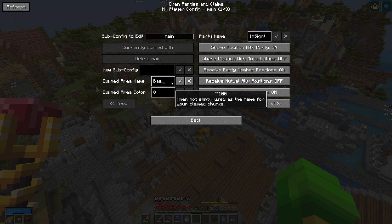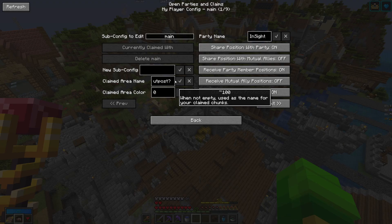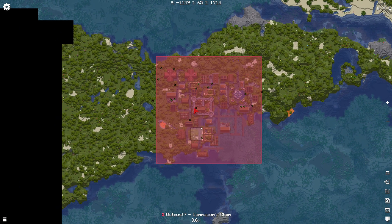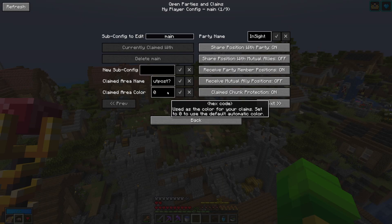If you want to change the name you can click the button here, and then if you go back you can see on the minimap that these chunks are now named 'Outposts' with my name, because I have claimed this area. You can also change your color — just input any hex code. If you go onto the internet and search for a hex code creator, you can input your color there and then copy the hex code into that field, and it will change the color on your map.